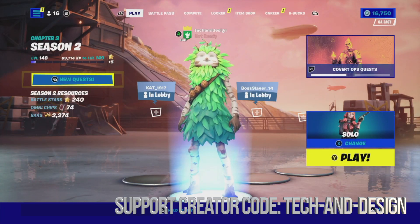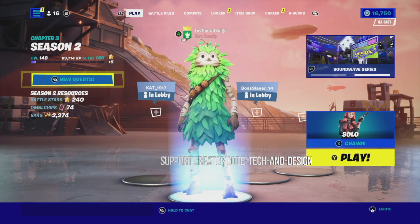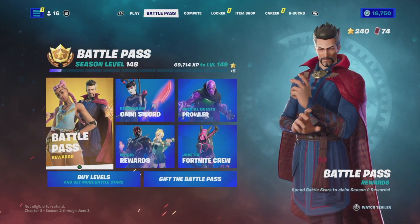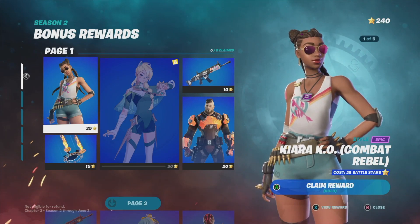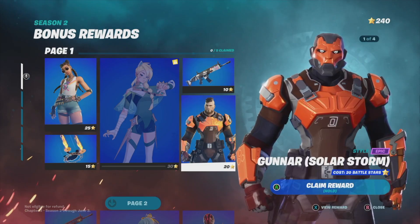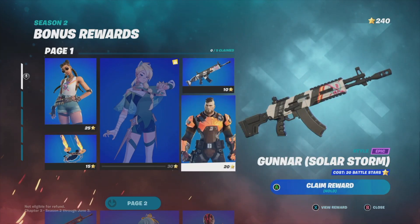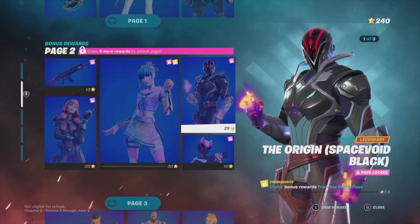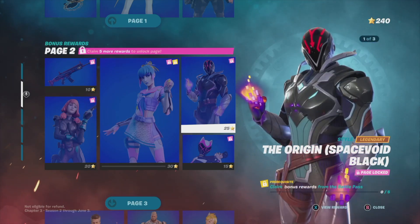Right now I am at level 148, which means I can claim about two pages in bonus rewards. Each one of these pages requires 100 battle stars, so to claim everything from a page I need 100 battle stars, and to move on to the next page I need another 100 battle stars.